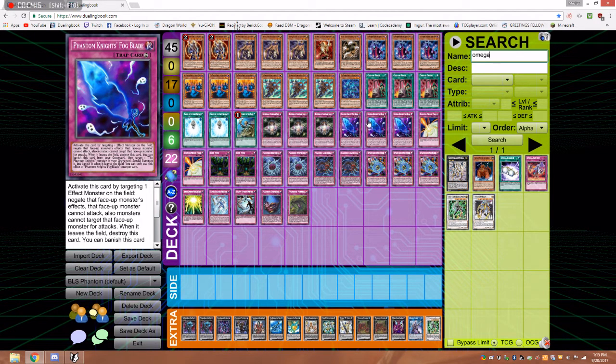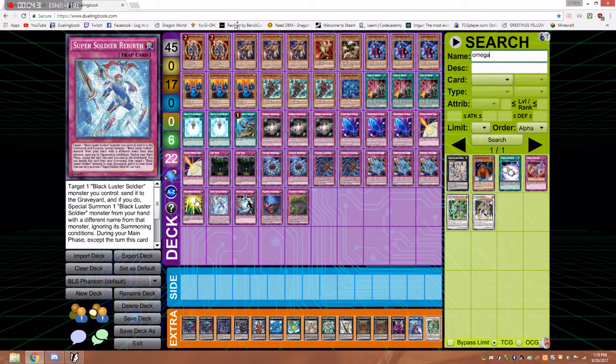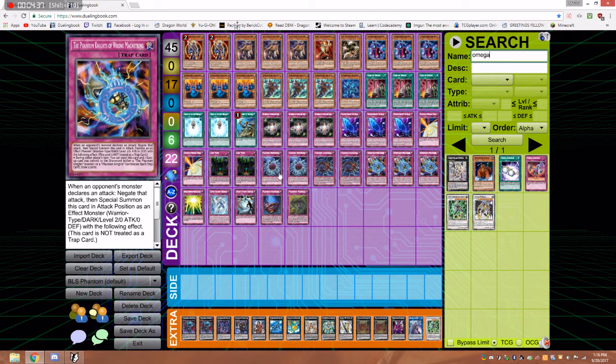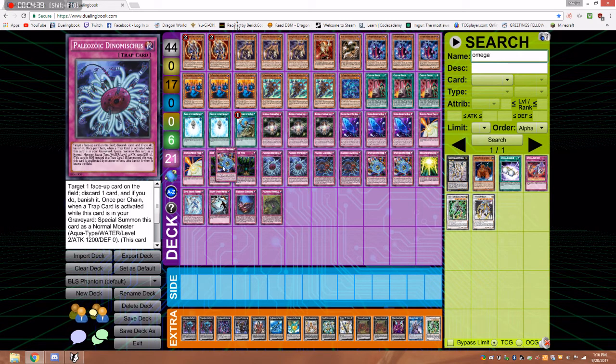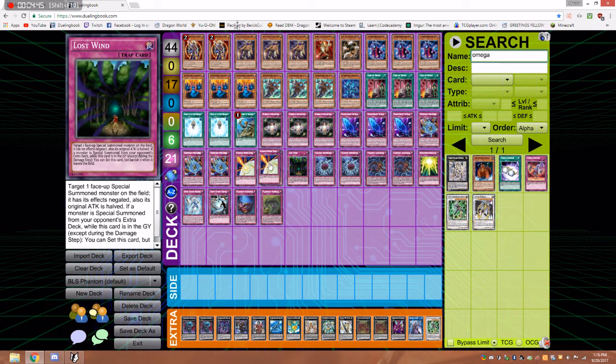We got 3 Fogblade — the Fiendish Chain that's somehow better than Fiendish Chain. It actually has some cool effects on your monsters as well as opponents. 2 Storming Mirror Force — you have to play a lot of traps. 2 Lost Wind — solid, solid, solid. Like I said, most of your cards have graveyard-based effects, so you want to get them in the graveyard. Like the Paleos.